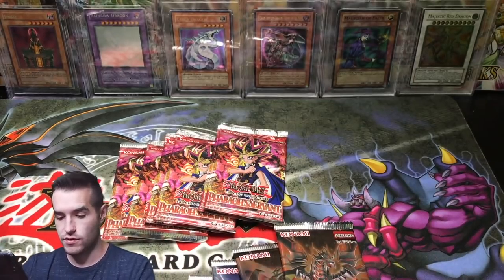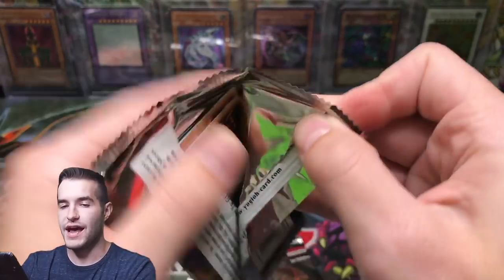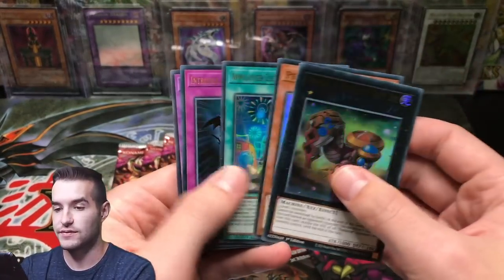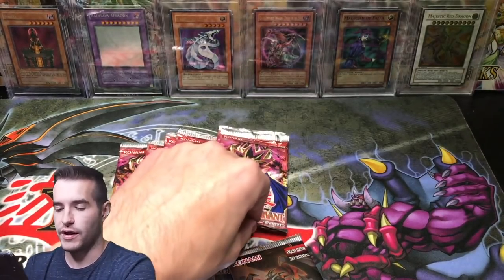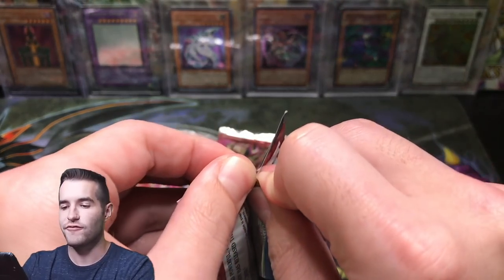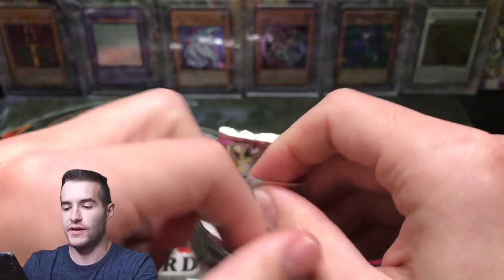Judgment the Dragon of Heaven. Not anything much at all out of this Battle of the Legend box. We need to change up our luck - hit the like button for luck. We can still turn this around with a big pull - we can have a 10K Dragon, Jinzo, something. Buster Blader.